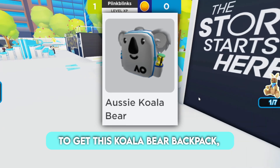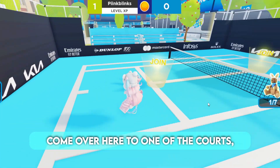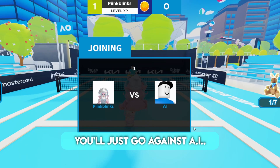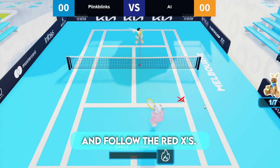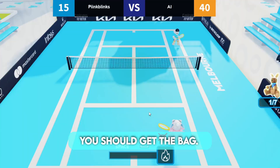To get this go-a-bear backpack, you have to play one tennis match. To play a game of tennis, come over here to one of the courts, preferably one of the 1v1 courts. If no one else joins, you'll just go against AI. Press the spacebar to hit the ball, and follow the red Xs. Once you finish, you should get the bag.